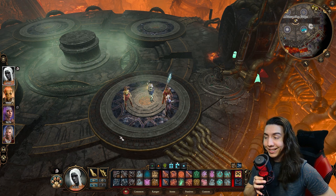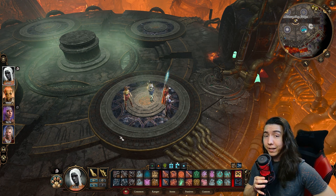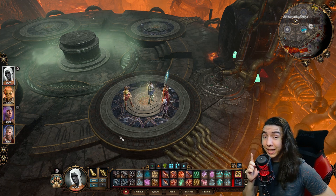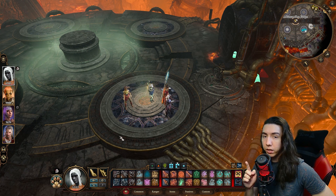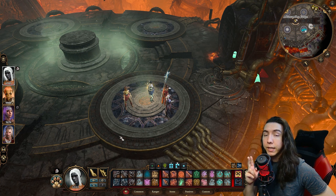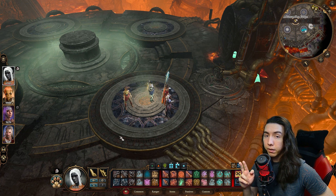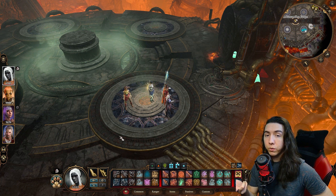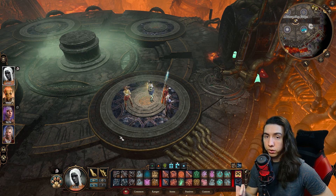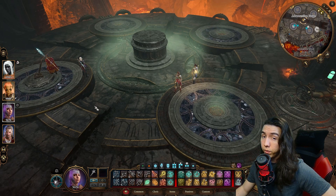Before we get started on this extended in-depth fight video, I want to make two things very clear. There are two mechanics you need to worry about when fighting this thing. One, it has a threat targeting system — the last person or thing to attack it, it will chase after and attempt to attack. Second, when it's standing in lava, it gains a debuff known as Superheated, which lasts for two rounds whenever it steps out of the lava, making it vulnerable to certain damage types and causing it to take double damage from bludgeoning weapons.